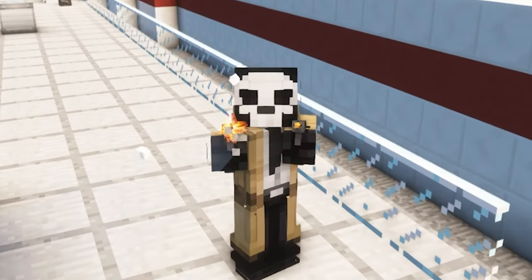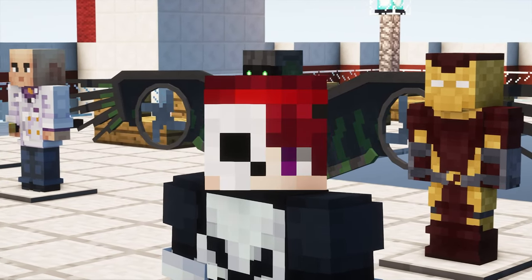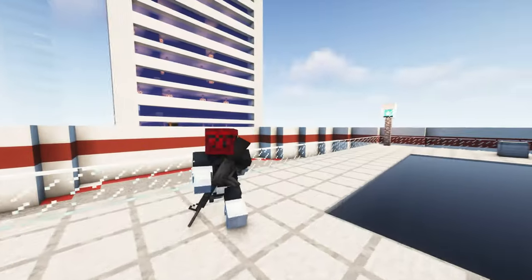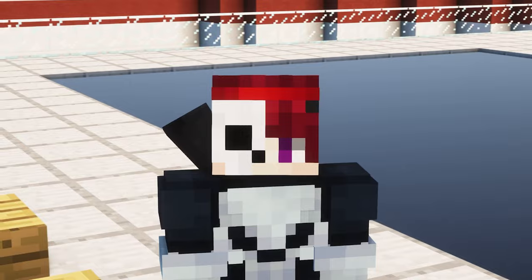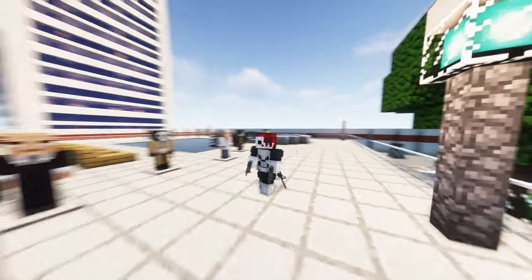The dual Berettas definitely seem a lot more powerful than the M16, just for the fire rate alone. This suit also comes with another variation — a much more comic book style compared to the other one. This one even comes with the M16 straight on your back, and there's a nice little touch with the red bandana as well. It looks incredibly cool with the guns.